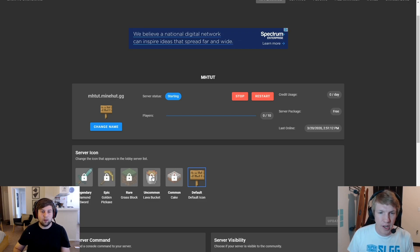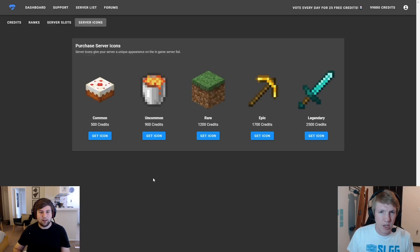So I think we're going to go with the lava bucket. I'm going to click on that lava bucket. This just brought us over to the purchase page — just like we have the credits and the ranks page, we're over on the purchase page here. I am going to click on 'Get Icon' for the lava bucket. It's 900 credits. I think I can spare that right now.